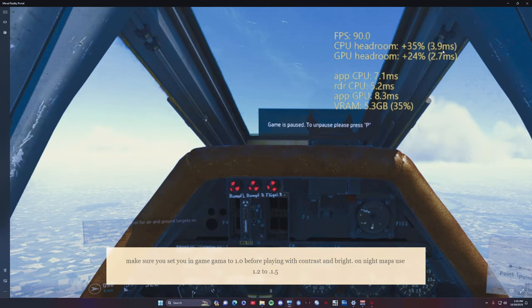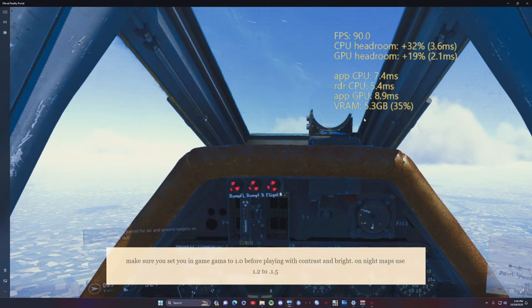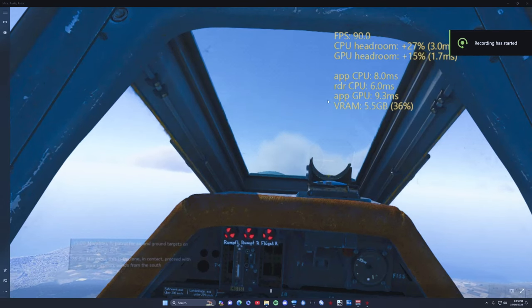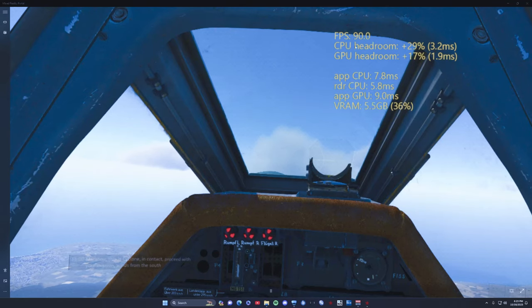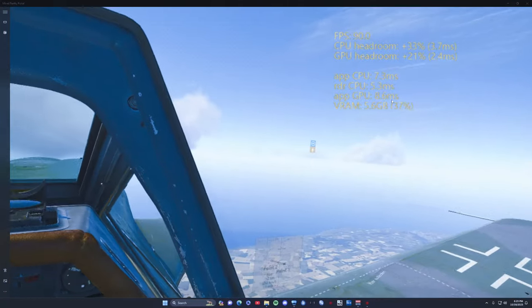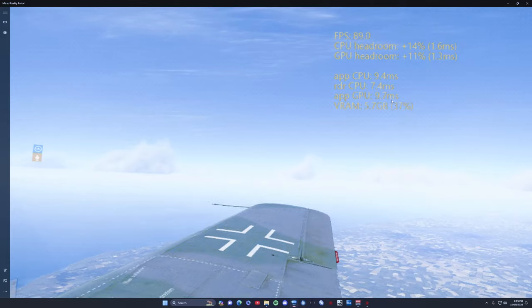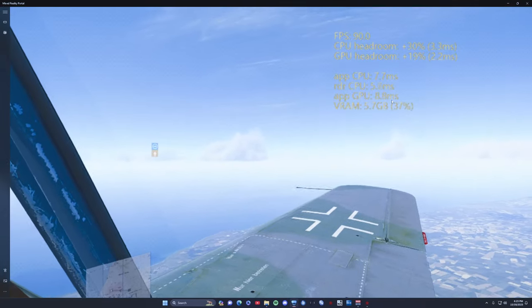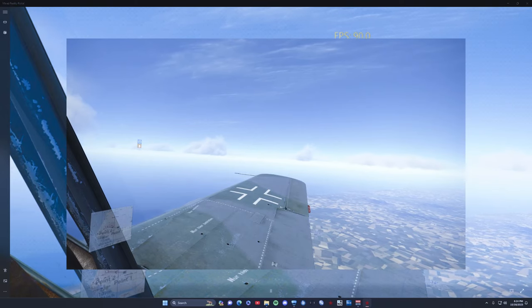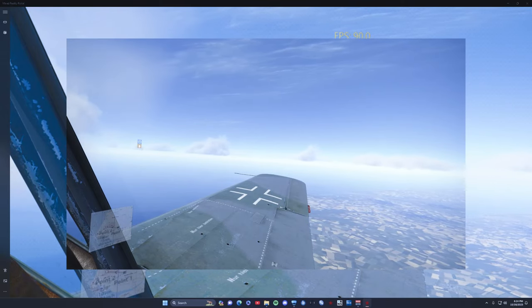All right, in here the headroom — you can see 35, 23, look how low those numbers are. Once I hit pause in the game — I did have a crash but anyway, here's the headroom you should be seeing. My numbers are better, I don't get the binding issue when I'm not recording. It looks a million times better in the headset. Let me center and that's what it looks like in-game — it's really nice.